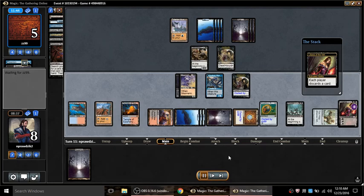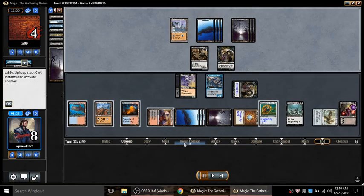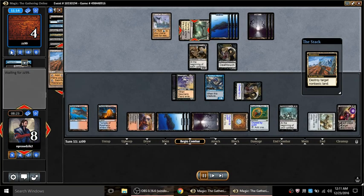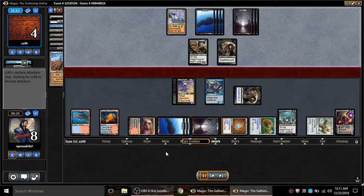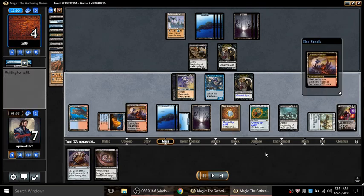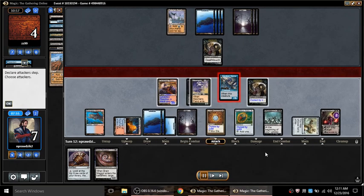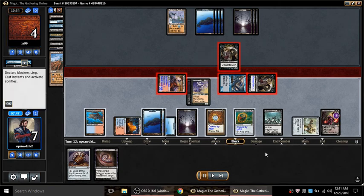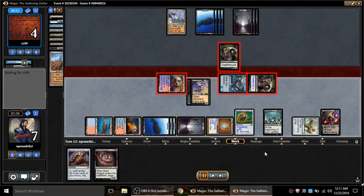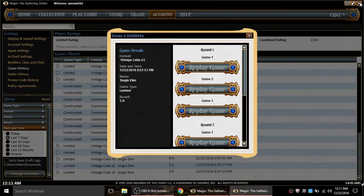I find a Lavaclaw Reaches. I had a Brain Maggot I could have gone for his other card in hand, but I decided to play the Lavaclaw Reaches and then Liliana with an empty hand. He's got nothing, plays a white land finally - and there's my Wasteland target. Since he has no cards in hand, the outcome is inevitable. I subtract with Liliana, pump the heck out of my man-land, and smash with my horror. On to game three.